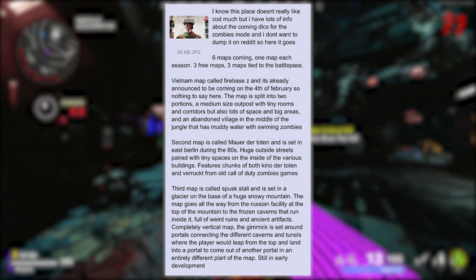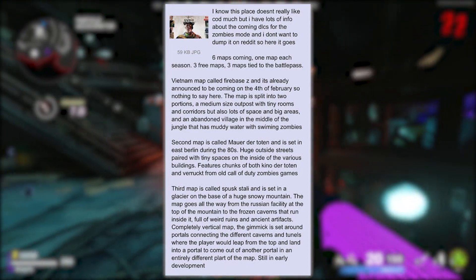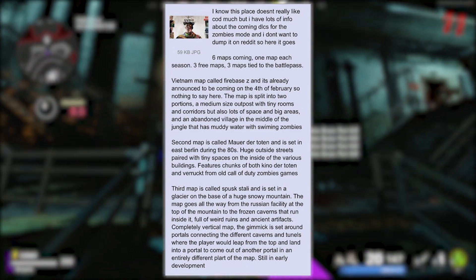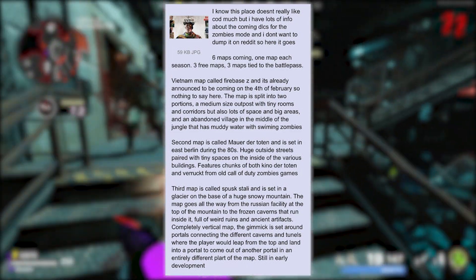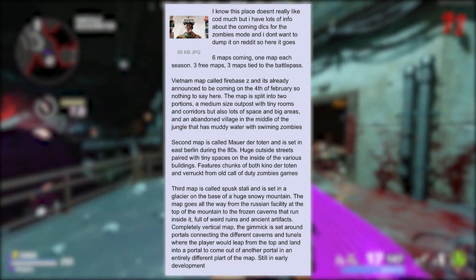The map is split into two portions: a medium-sized outpost with tiny rooms and corridors but lots of space and big areas, and an abandoned village in the middle of the jungle that has muddy water and swimming zombies — that's pretty cool.